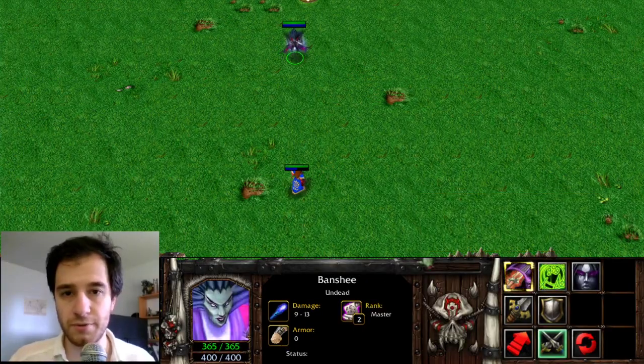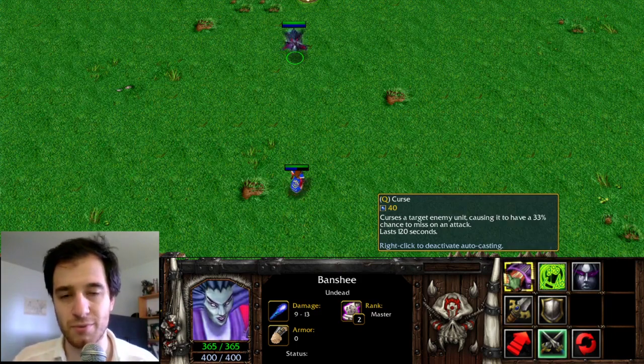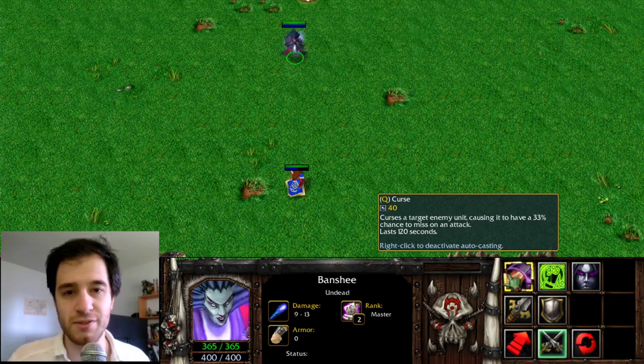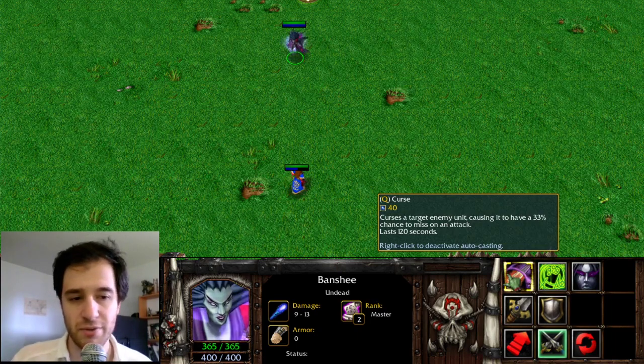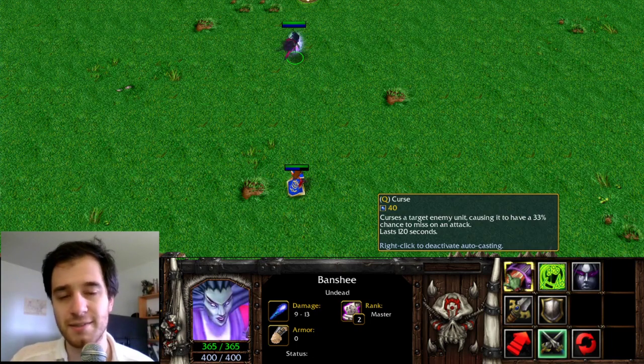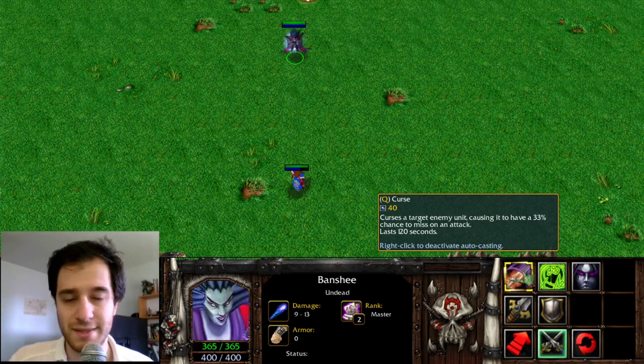There are very few blinding spells in Warcraft 3 — ones that cause enemies to miss. The most popular used in Dota is Curse, which causes enemies to miss 33% of the time. Although the spell itself doesn't exist in Dota 2, its debuff was used as part of Blinding Light, old Nightstalker's Fear, and Incapacitating Bite from Broodmother.